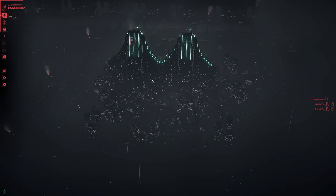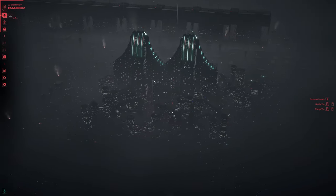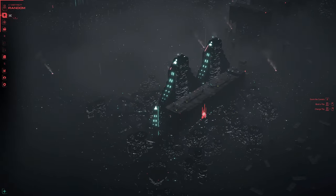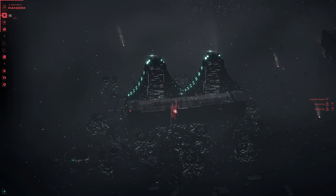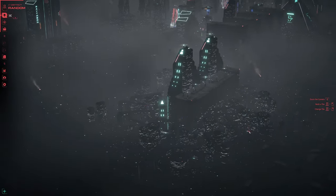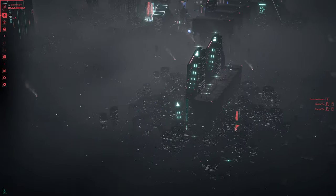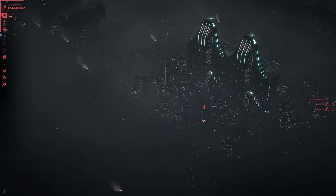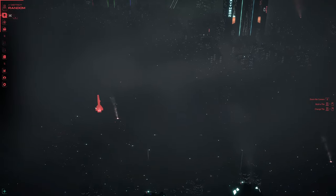Now, depending on your height, this is going to determine which style you might want better. This one is with the alpha building going up two versus the other one with the alpha building all the way down. It uses one of the same buildings and the rest are different. So let's show you what we do.